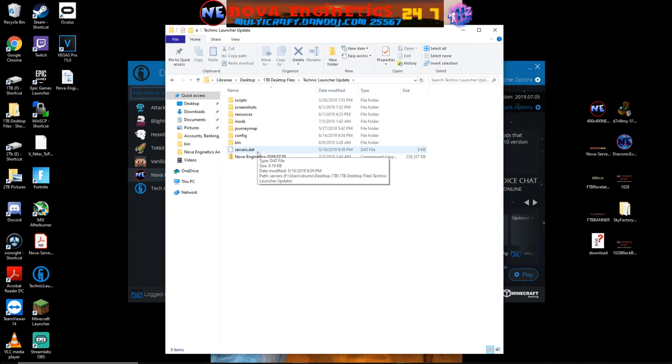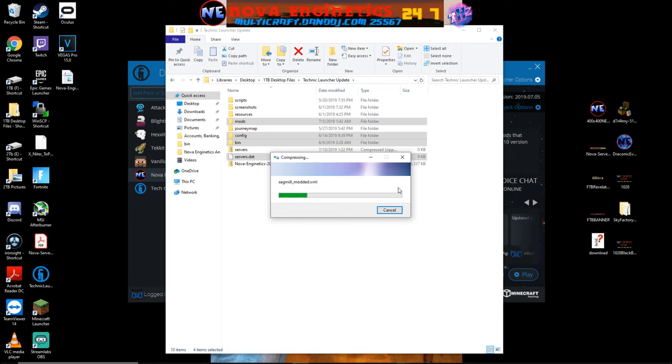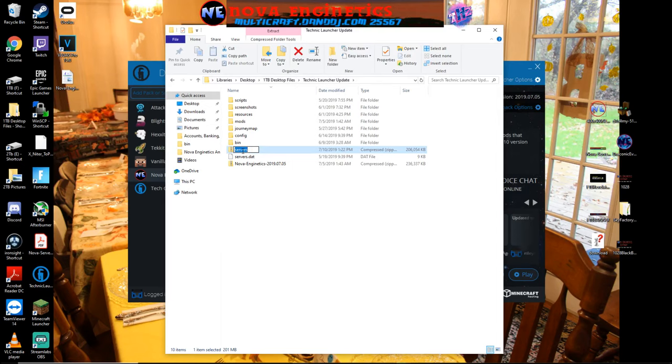From there, to create the zip file — which most people already know, but I'll show you since that's what a tutorial is for — you hold Control, click the bin, the config, and the mods folder, then send them to a compressed zip to archive it. Once it's zipped it'll pop up named after whichever file you right-clicked first, so it may copy that name. In my case it copied 'servers' from the servers.data file.